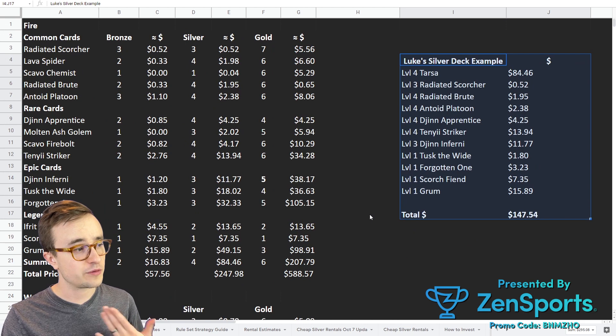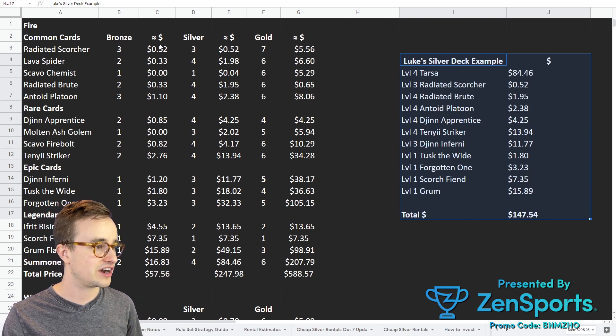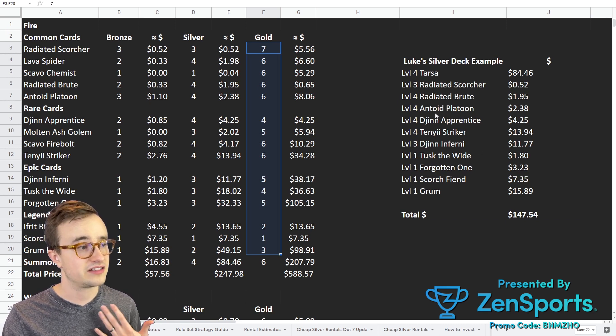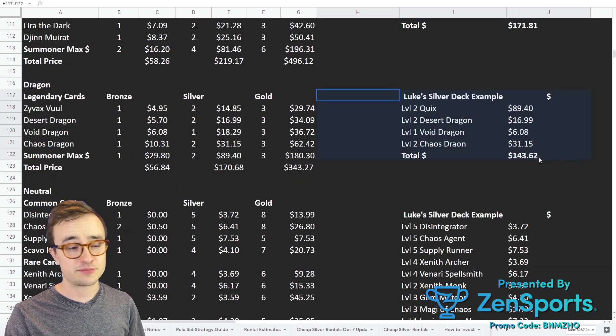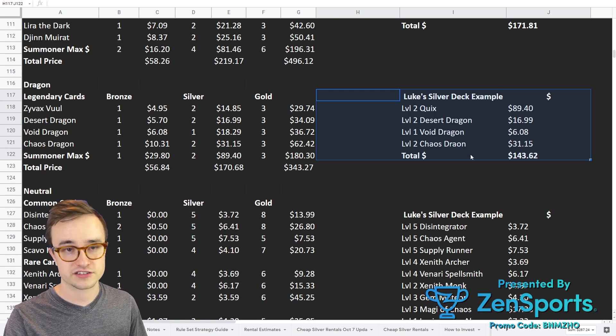Hopefully you can choose from here some of your favorite cards and get an estimated price. Of course, price changes all the time — the market could go up or down from when I did this, and it already went up a little from a couple of days ago. At least you can get an example of what these cards are going to cost at their important breakpoints in gold, silver, or bronze. And if you want to build a silver deck and skip some cards or not level them all the way up, here are some examples. I tried to keep them all under $200. Don't forget — you can also get a level 2 Quix and use that with any leveled-up monsters across all your decks, as long as Dragon is available to play.